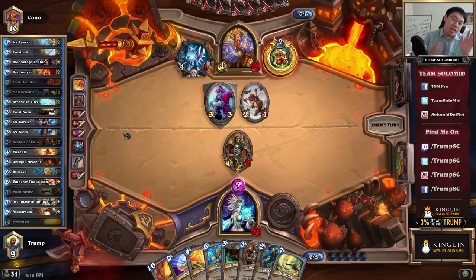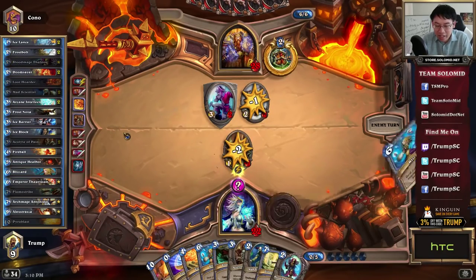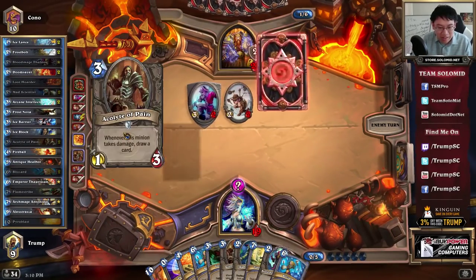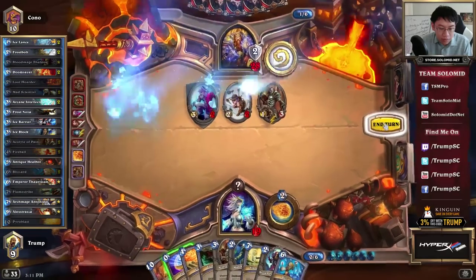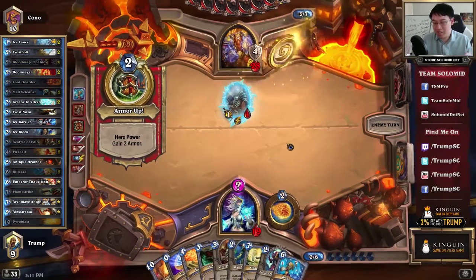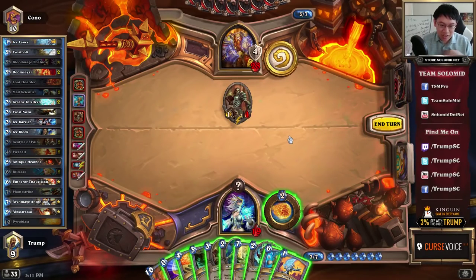He used the Death's Bite for no benefit other than forcing me to overdraw a card, so that's an exchange I'm perfectly content with. Sometimes you'll randomly burn your Alexstrasza and that'll suck, but hopefully not. My hand is too full — I burned a Fireball. Slightly disappointing, but fine. The thing to realize is even though burning a Fireball is bad, what's really good is that he had to use the last charge of Death's Bite to no benefit other than burning me for a card. So it's often give and take.